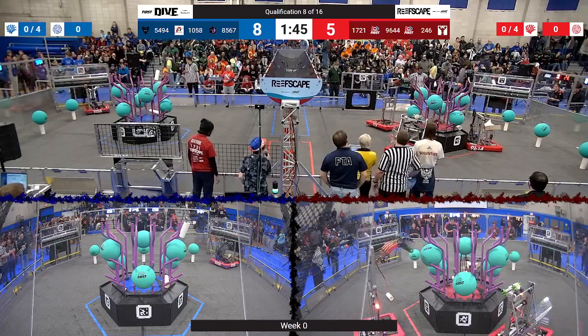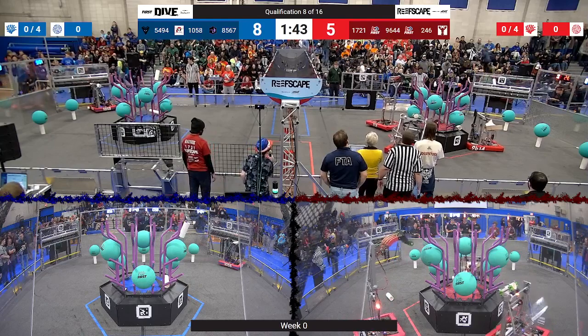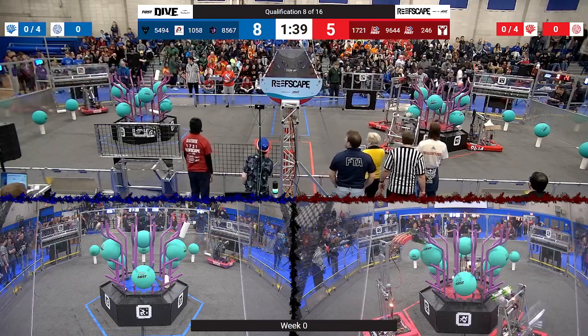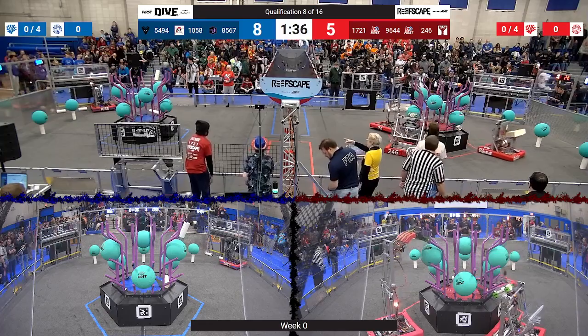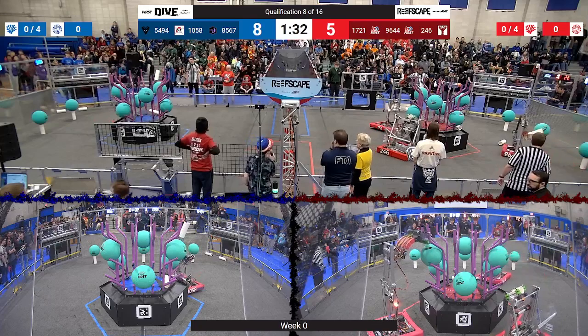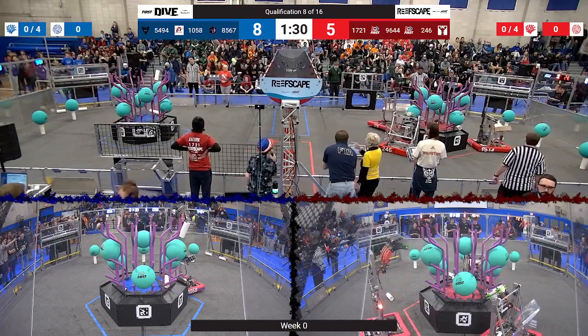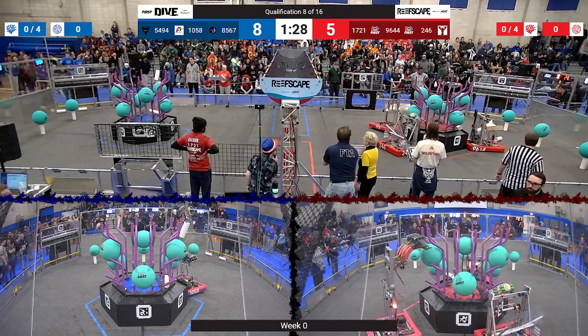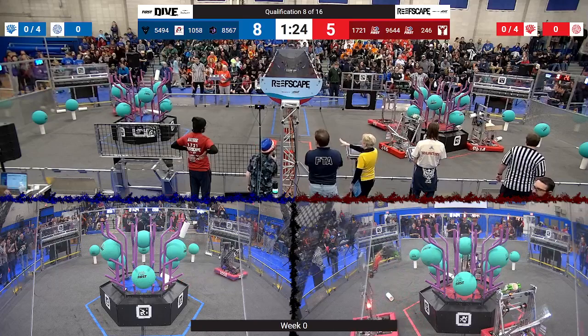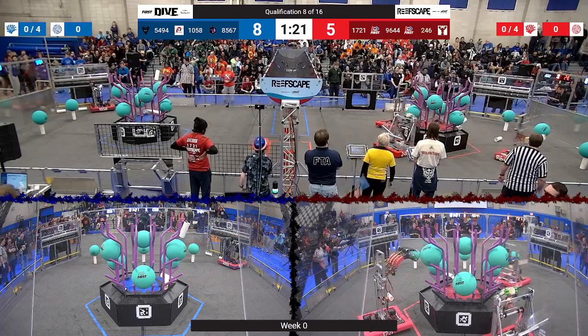Lobster Bots lining it up, Nia Robotics seeming to do the same — we'll see if we get some scores. 1058 trying to get a piece of coral from their human player. Here comes Nia Robotics with another coral. Lobster Bots still lining it up. 1721 seems like they're going to try to remove a piece of algae from the reef to open up more scoring possibilities for their alliance.